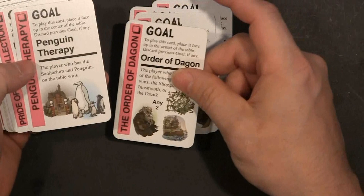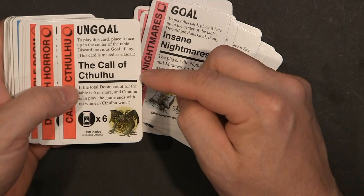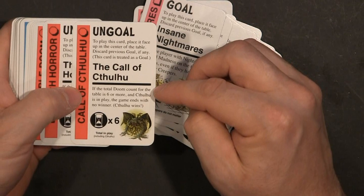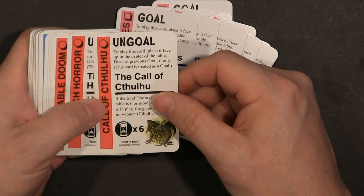Order of the Dragon. Seal of the Gate. Prohibition. The Call of Cthulhu — it's an un-goal. If the total doom count for the table is six or more, and Cthulhu is in play, the game ends with no winner.